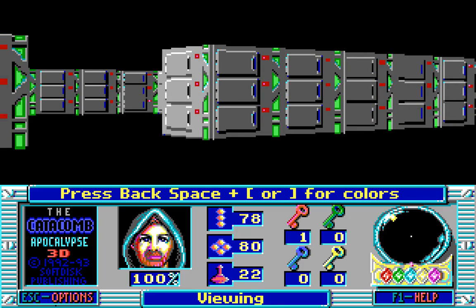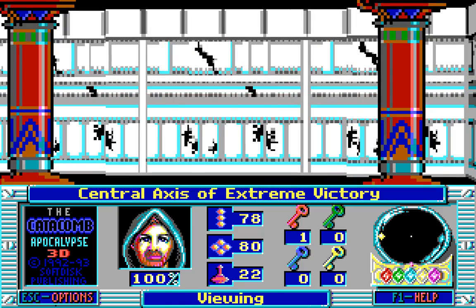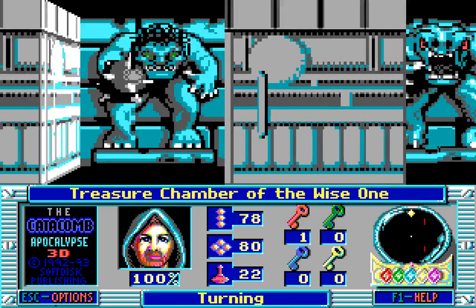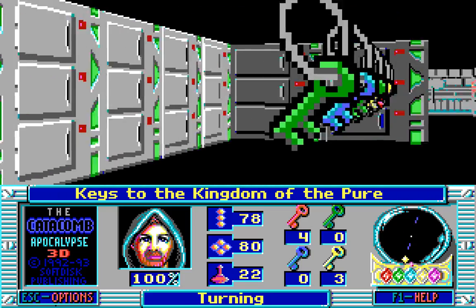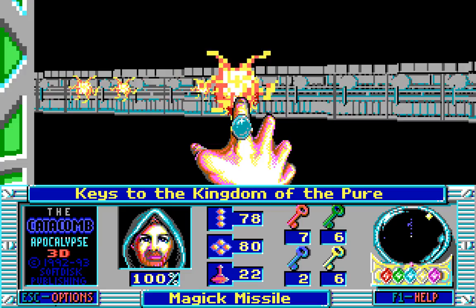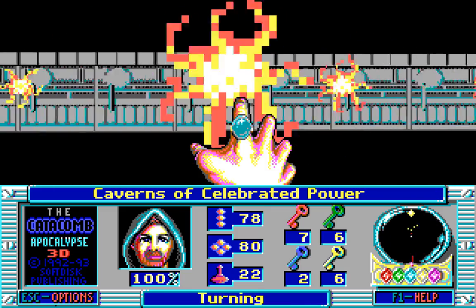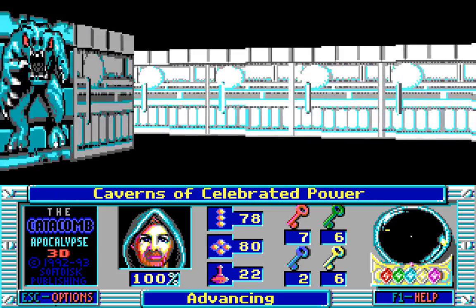There we go — not bad at all! And I imagine there will be other secrets somewhere on the other side here. I don't know what is in here, but the treasure chamber of the wise one — absolutely full of every kind of gem you could ever possibly want! And these here are a nice bit of a reminder of the original game. And those are, wow, the keys to the Kingdom of the Pure! Just in case you needed to open any more doors ever anywhere! But I don't think we need to, because we've kind of uncovered absolutely everything! Here are the Caverns of Celebrated Power! Press Backspace and I to get items — which isn't so bad at all!